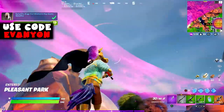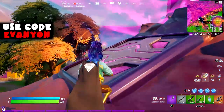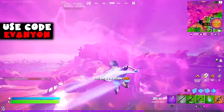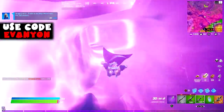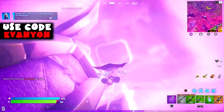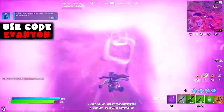Stage 3: travel in alien slipstream for 100 meters. The slipstream is this pink thing. Very easy — thankfully they're giving us the quests just one after the other, really close together. There you go. You can do this on Team Rumble.